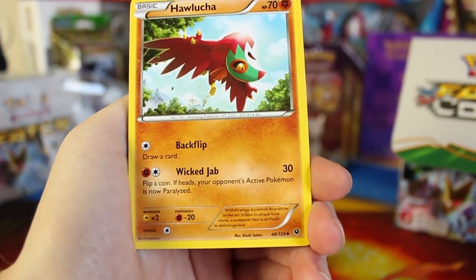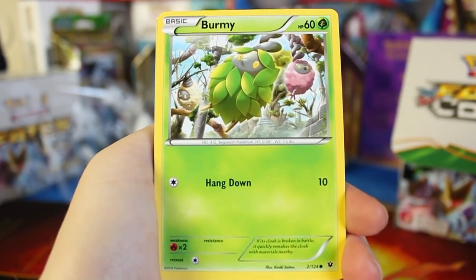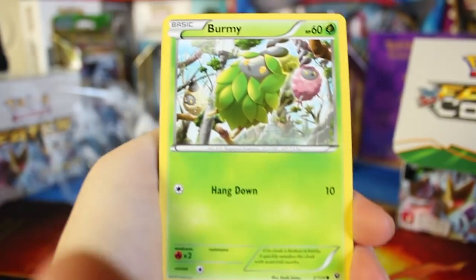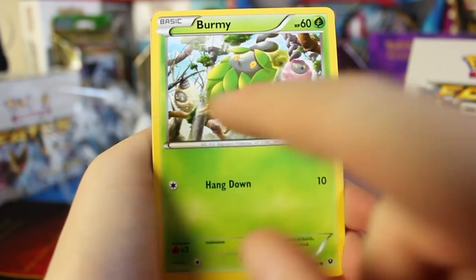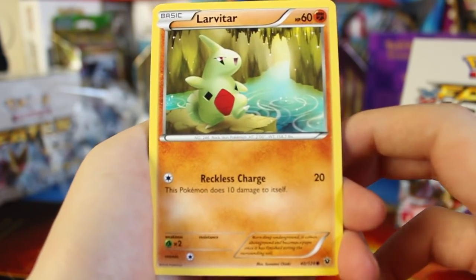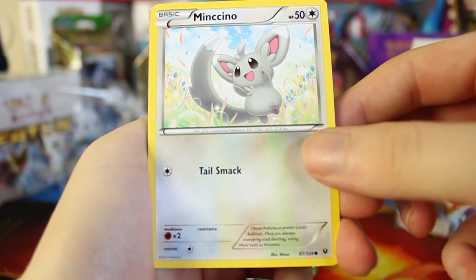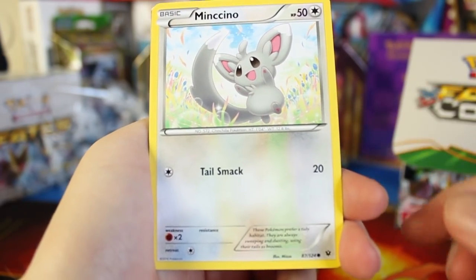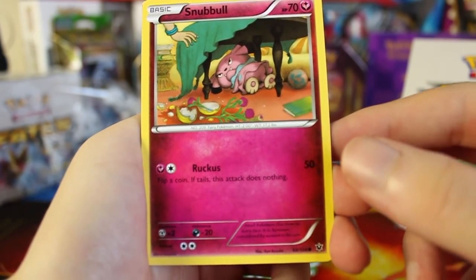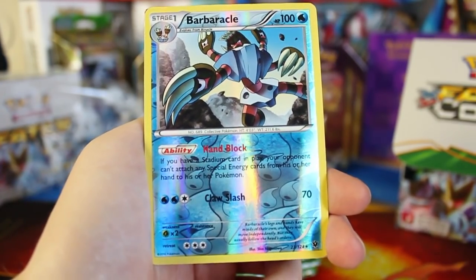Here we've got a Hawlucha — he's an Uncommon in this set. Sometimes Hawlucha's an EX, sometimes he's a common, but this time he's an Uncommon. We've got a Burmy, and this is the set symbol for this set right down there. Looking pretty nice with the three different designs. We have a Larvitar, a Bronzor, a Minccino — always looking cute — and Tailsmack, which is way better than Tail Whip. There's a Snubble hiding under a table. And then here we've got our first Reverse Holographic, which is a Barbaracle.